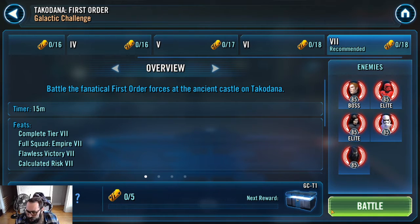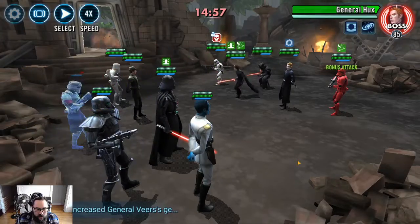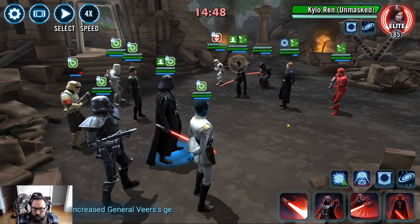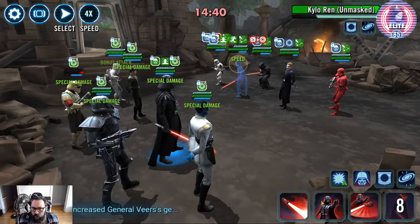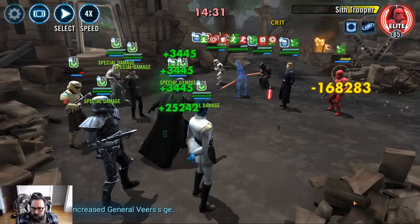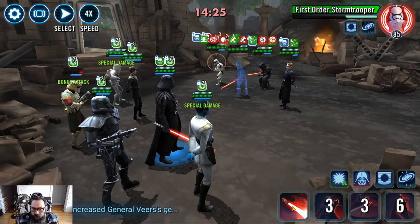We've got to get the Red Trooper out first, and the Faucet out first. We're going to kill him and he'll revive. We're going to go Merciless — we want this guy to get Death Mark. We'll go Merciless, AoE. See if we can get lucky here — yep, we did. We've still got Death Mark from DT we can use. We should be in pretty good shape here.